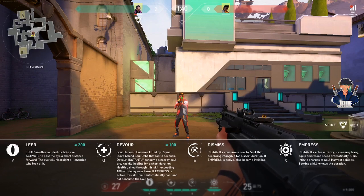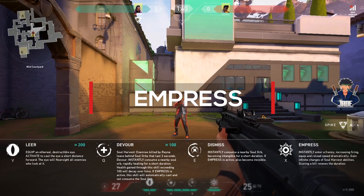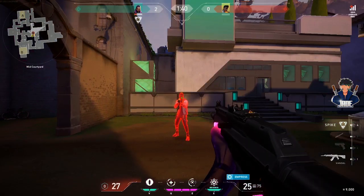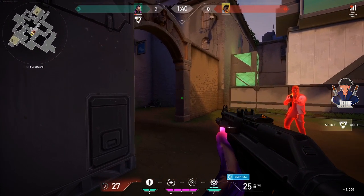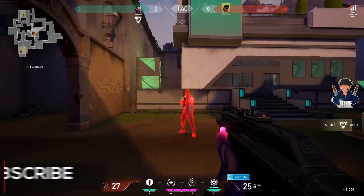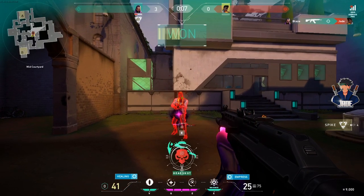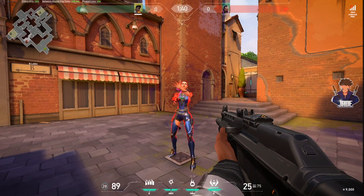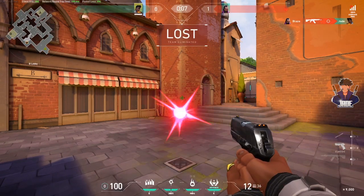Last but not least is her ultimate ability called Empress, which in my opinion is one of the strongest ultimates in this game. By using it, Reyna gets vampire vision which highlights enemies in red for her to easily spot. On top of that, her weapon fire rate increases a lot, making it even stronger than Brimstone's stim beacon. Whenever you kill an enemy, your health will automatically regenerate back to full. And when you use her third ability after killing an enemy, she will actually become completely invisible for a few seconds, which is just mind blowing.